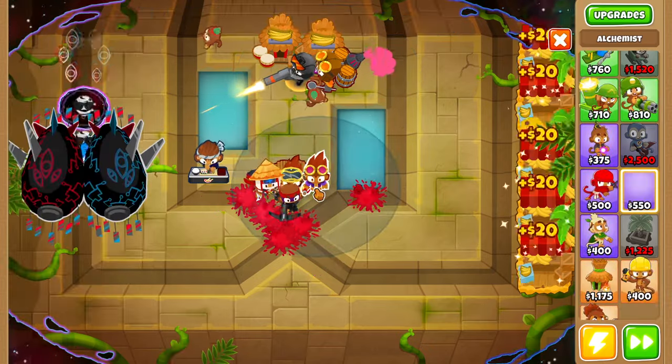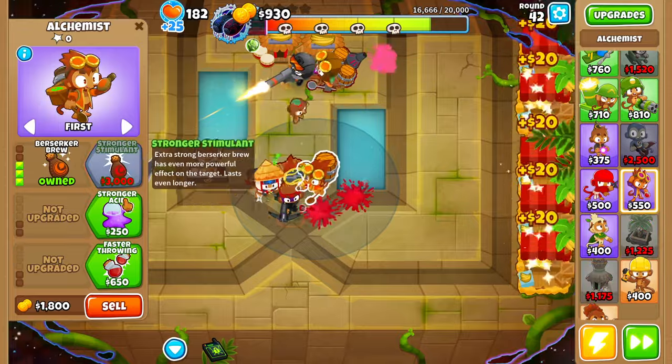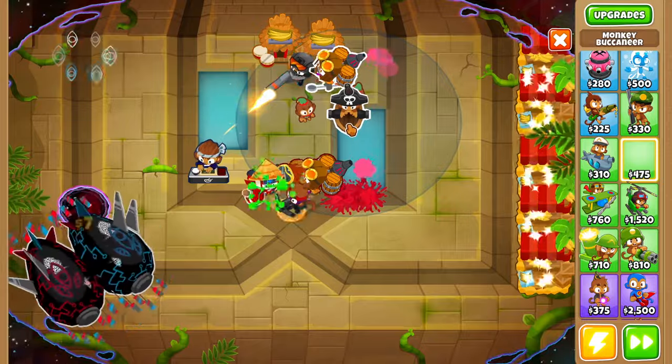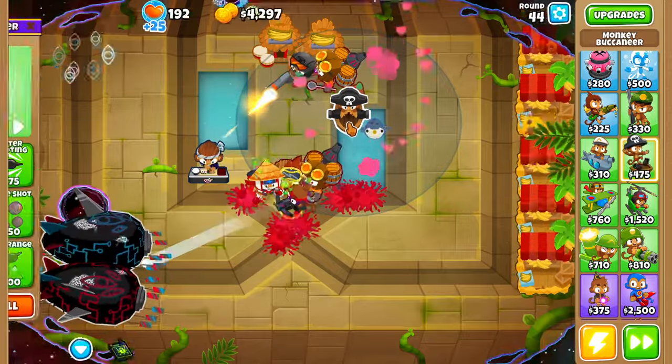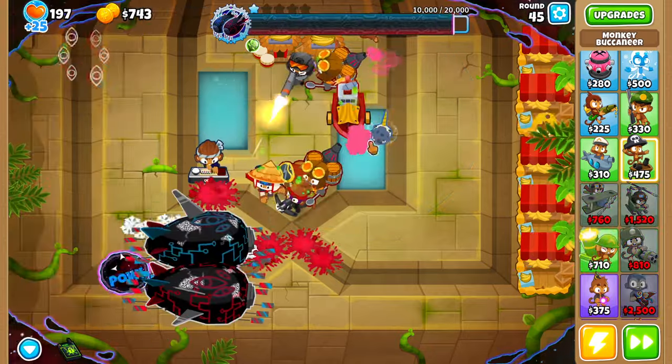Round 41, here's our stronger stimulant. We definitely need to grab ourselves another alchemist so that we have one buffing up our balloon jitsu as well as our dart monkey. We also want to buy a monkey buccaneer, place it right here, and upgrade up to a flavor trade. Round 45, there's our flavor trades.